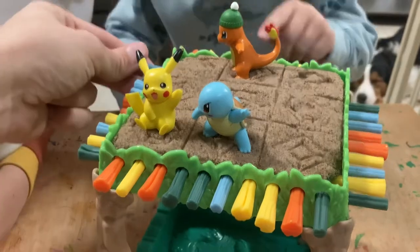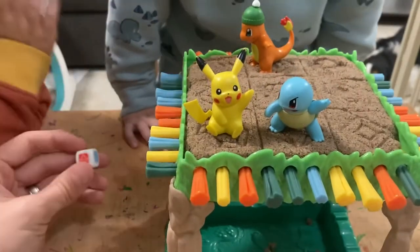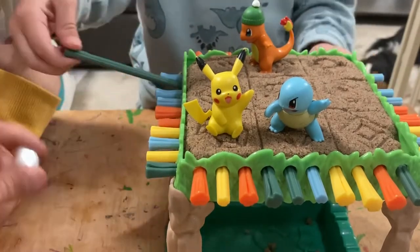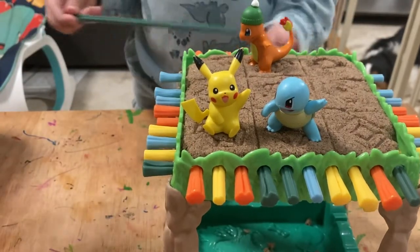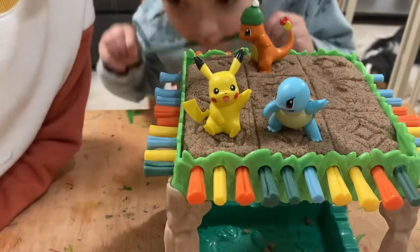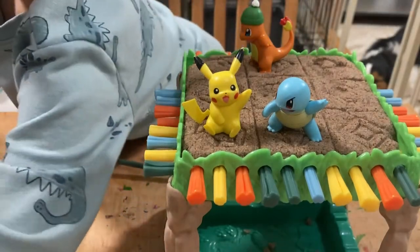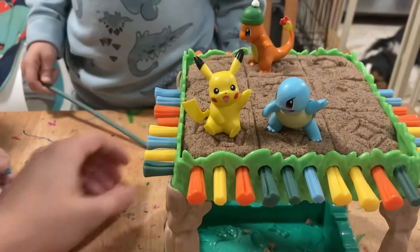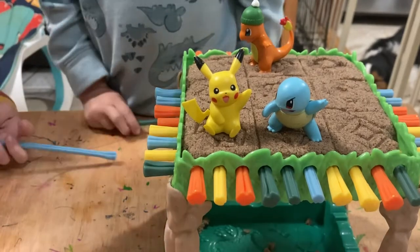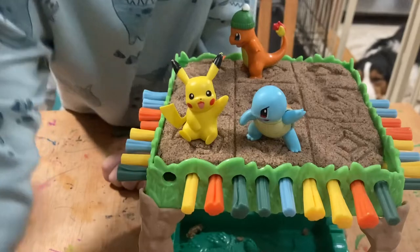No one's winning yet. We haven't started, buddy. Remember, you have to roll the dice first. Lucas gets to pull a green stick. He affected himself — he pulled one out from under himself. That's a dangerous move. You might knock yourself down if you do that. You want to pull one from under someone else. You get to pick whatever one you want. You affected Lukey — you took one of Lukey's sticks. Now it's my turn. I got the reverse, which means Noah gets to go again. Ooh, orange. I'm affecting Daddy. That's not nice, you stinker.